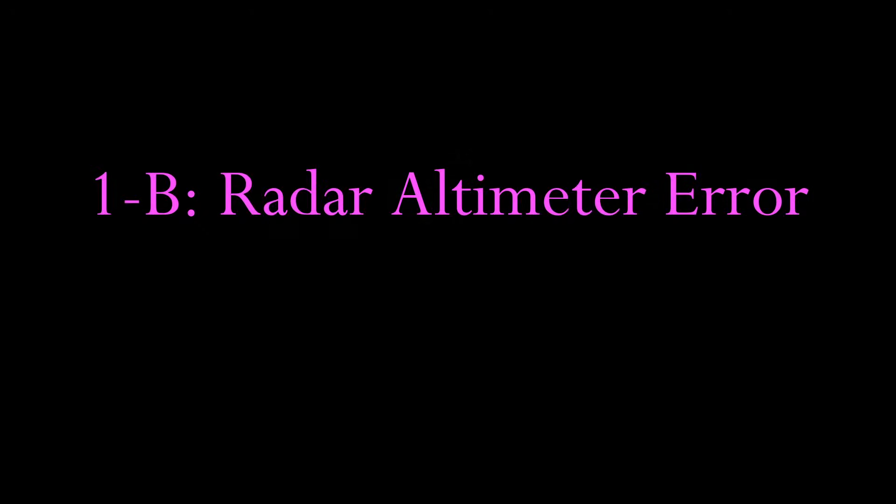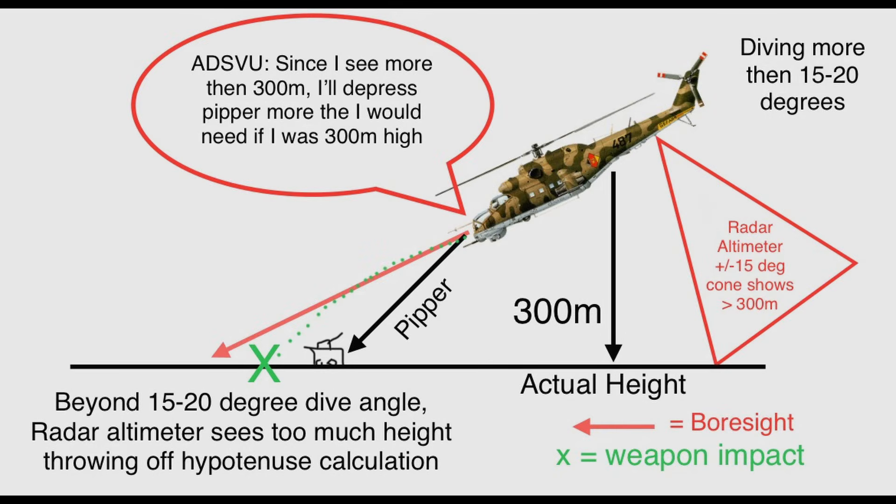After 15 to 20 degrees of pitch or roll, the readings are overestimated since the radar beam is only about 30 degrees wide. So if you need to fire past a 15 to 20 degree dive, the PIPR will be too low, as the distance calculated will be farther than the actual distance.